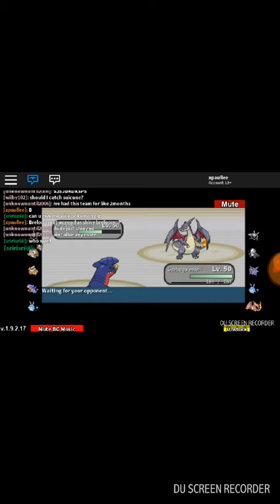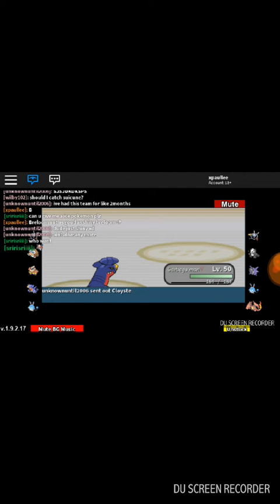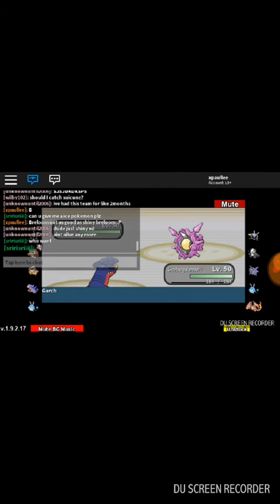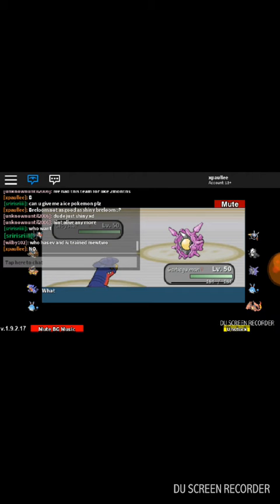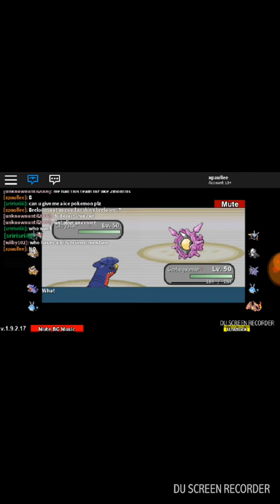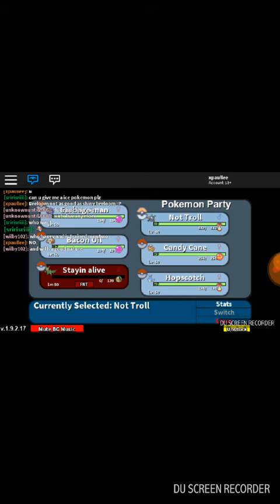We're going to go into Garchomp. I was thinking this thing probably doesn't want to stay into a Rock Slide, so I'm going to go for Swords Dance and be a smartass. Then the scumbag goes into Cloyster. I was like, oh shit, I really have to swap out now, I can't take any chances - even if he's going for Shell Smash. He did say he was running different sets, so I went with the 50-50 trying to predict that he didn't have Shell Smash.